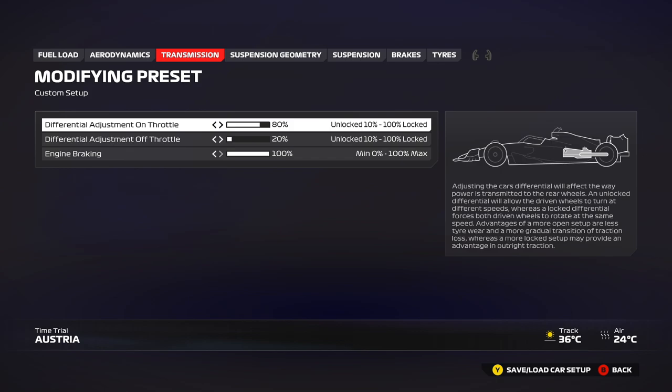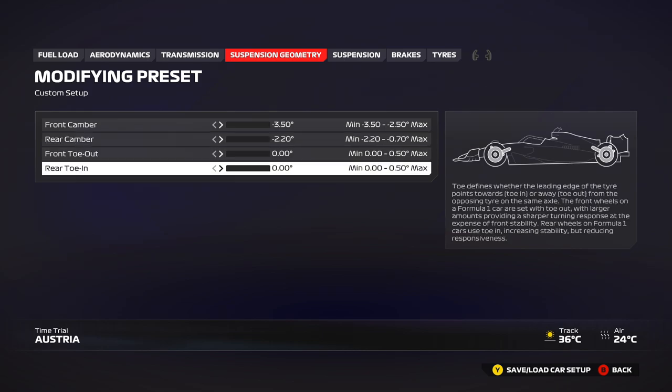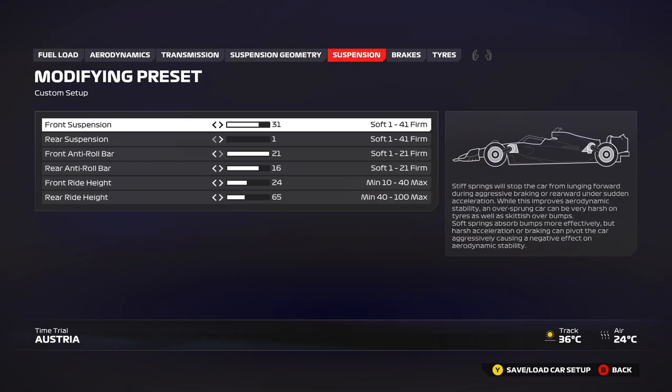For transmission, 80% on-throttle gives you good rotation at high speed. You can use 90 or 100% at slower-speed corners like turns 1, 3, and 4, but 80% is a good all-rounder. Keep the off-throttle at 20% to give a little stability over curbs and high-speed corners; in the race use 30% to be a bit safer. 100% engine braking is the fastest way to go around in this game.